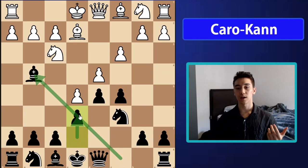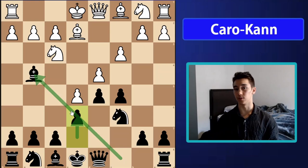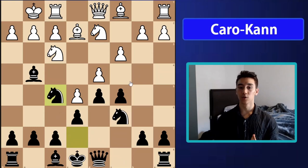We essentially just have a French advanced variation except our bishop is outside the pawn chain, which is considered a good French. This is one of the big appeals of the Caro-Kann over the French defense — make sure you understand what's going on here because a lot of your opponents are going to play exactly like my opponent did. After knight bd2, I play knight f5, really targeting that d4 pawn.